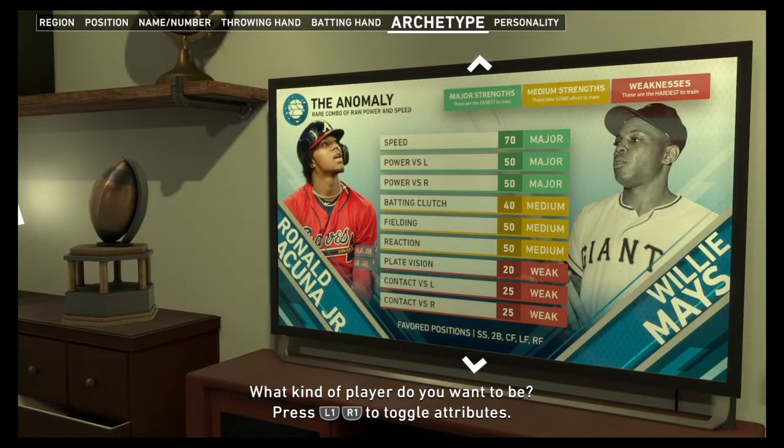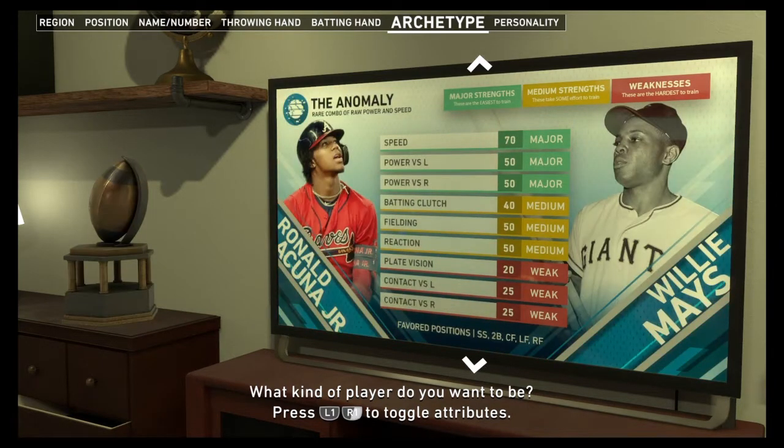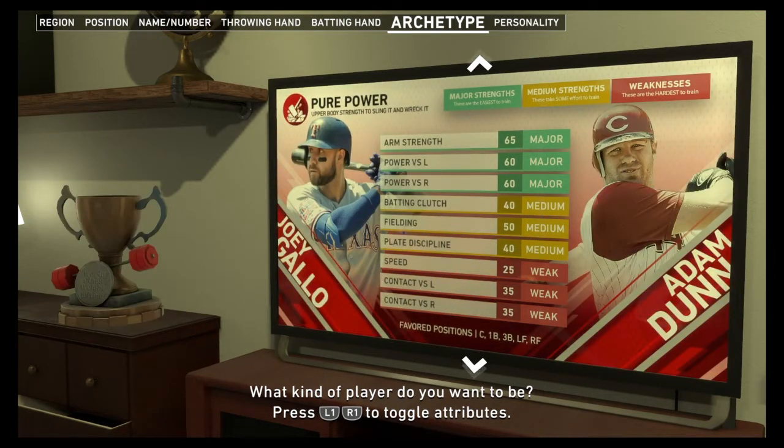The Anomaly is a rare combo of power and speed — Ronald Acuna and Willie Mays. Speed, power, and defense are your strengths, so this is essentially a five-tool player. If we compare: pure power starts at 60 with no speed. We're at third base and want to be in the middle of the lineup, so I don't think we need the Anomaly — that's more for an outfielder. We are definitely going with Pure Power. I'm a huge Joey Gallo and Adam Dunn fan, so we're going with that.